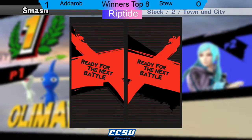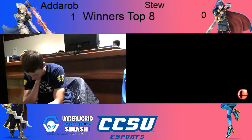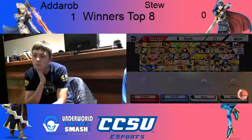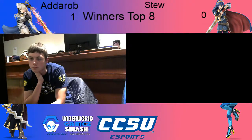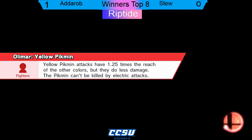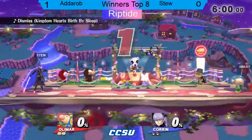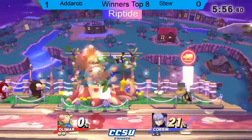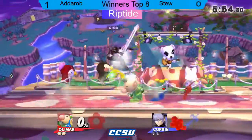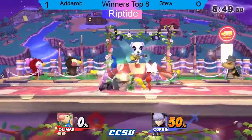That was a good first game. Stu decides to switch - he's switching to Corrin. Corrin, that's nice. And Olimar sticks with Adderob. I've only seen him play Olimar - I was talking with him earlier, Olimar is his go-to main. Does he have any secondaries? He was telling me he was also learning Fox - he has a Fox.